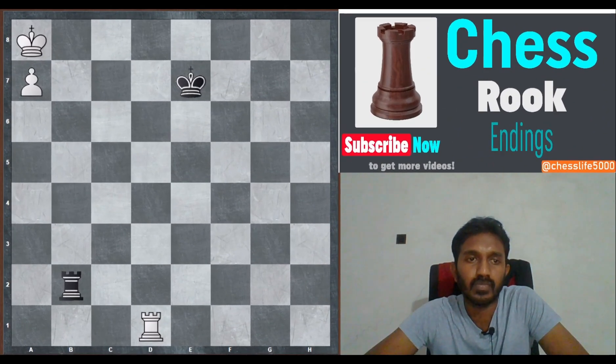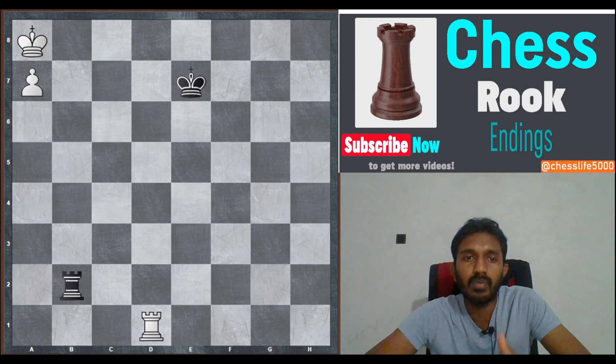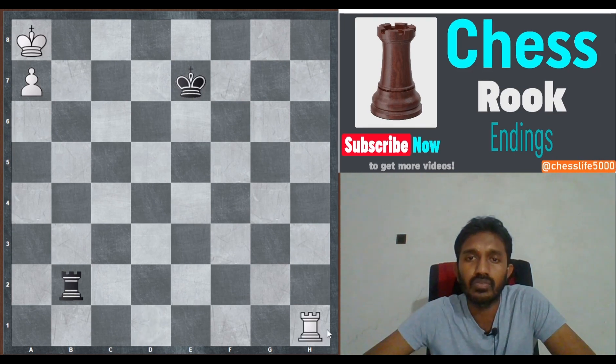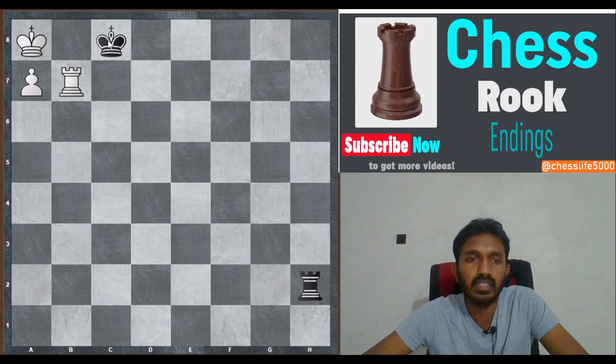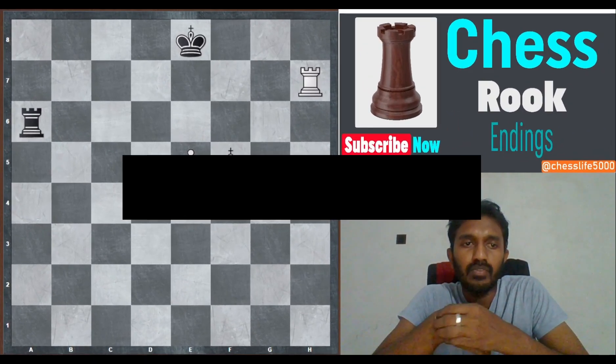Since black's king is only on e5, the position is drawn according to theory. The strategy: in order to win, white must free his king starting to b8. Black cannot prevent that rook move, but his king can be brought over just in time. After white rook h1, king d7, rook h8, king c7, rook b8, rook h2, rook b7 check, king c8 — black ensures his king stays on the c-file, guaranteeing the draw. White cannot liberate his king.